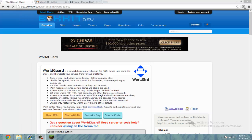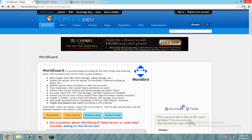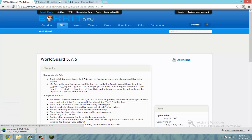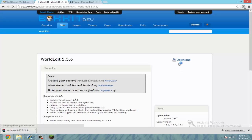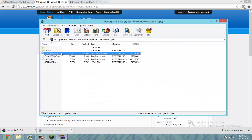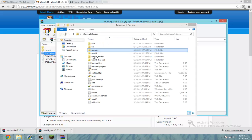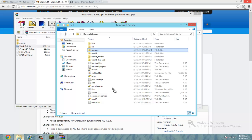You also need WorldEdit for this to work, so go ahead and download both. Alright, there's WorldGuard. Now you can download WorldEdit. Go ahead and open up WorldGuard and just drag the jar into the plugins folder.